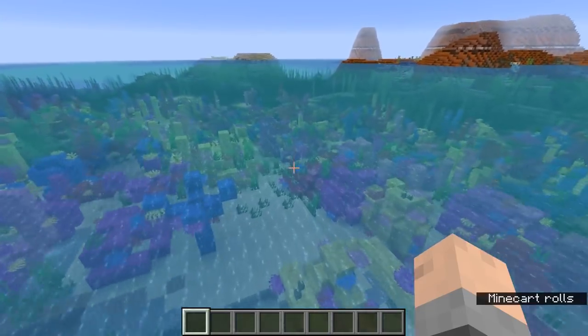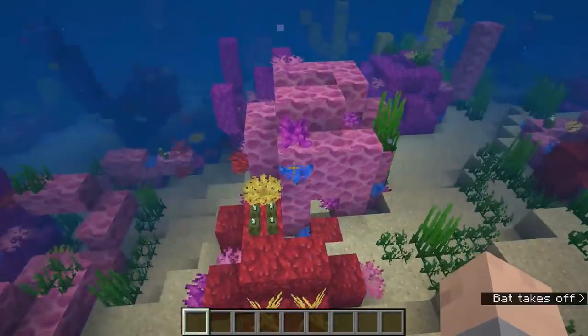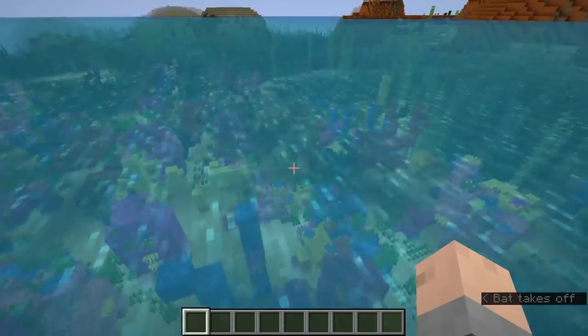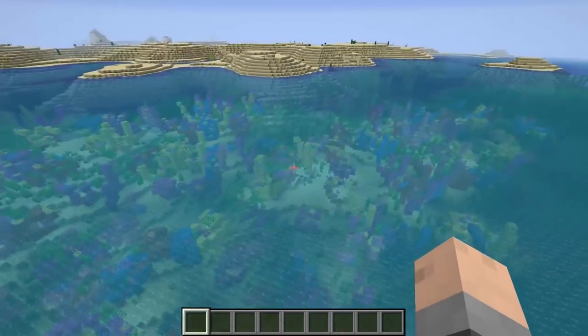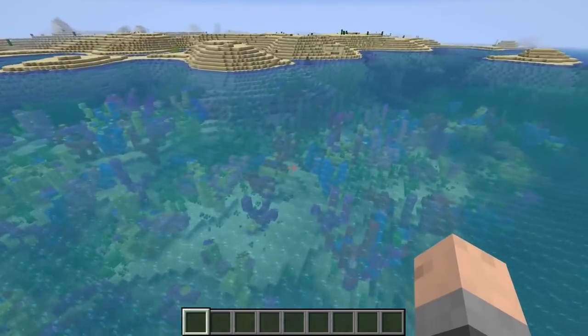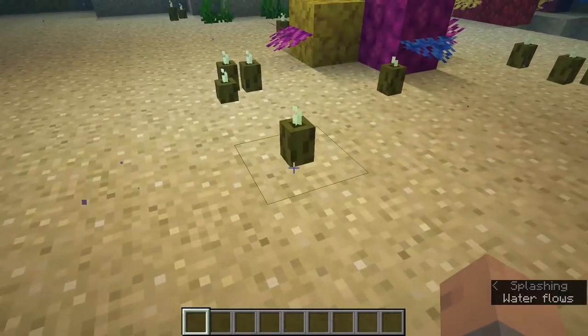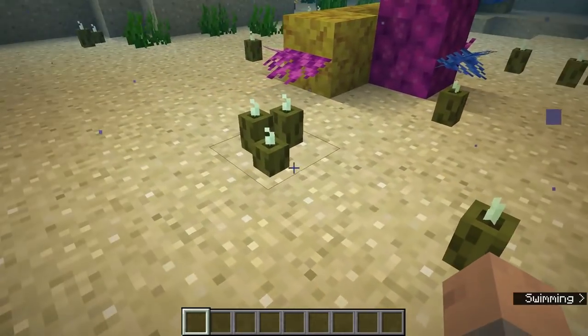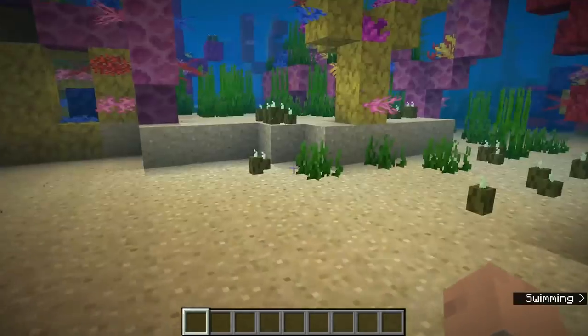So here we are inside of Minecraft and we have found the Sea Pickles. It actually took me a little while of floating around trying to find a lukewarm ocean to actually find these guys natively and in the wild. So these are Sea Pickles right here. You can see them on the ground. They come in little packs basically.